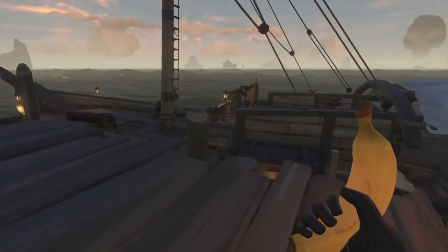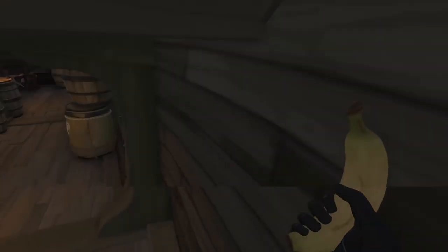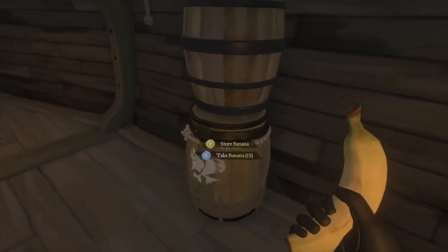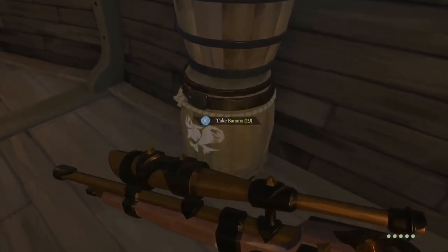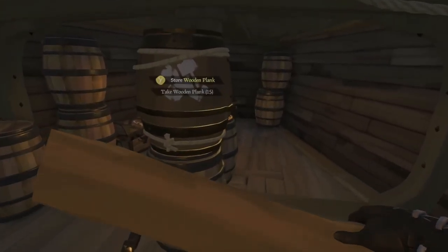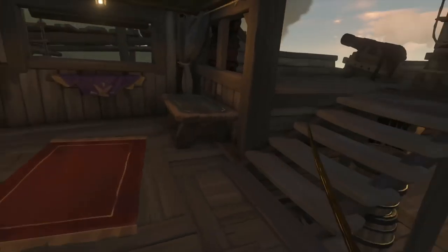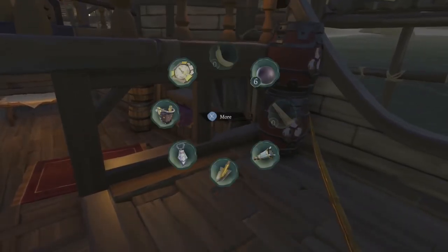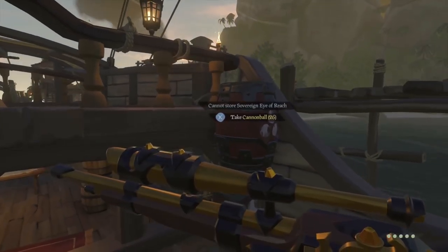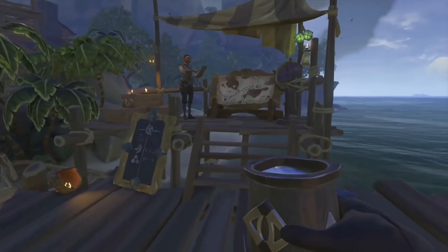There are barrels on your ship where you can store your resources. On the bottom deck of the sloop you have a banana barrel — hit Y with your banana in hand to store them. You also have your plank barrel where you can store planks. On the top deck you have one or two cannonball barrels where you can store your cannonballs. On galleons, all of these are located on the second deck.